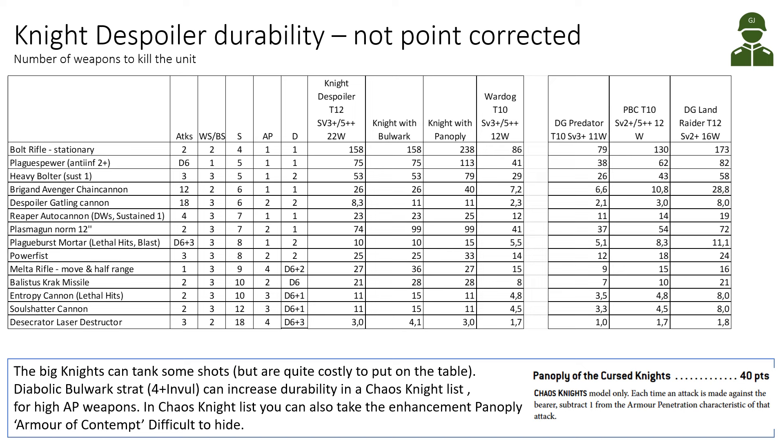The Diabolic Bulwark stratagem helps against high-AP weapons. In a Chaos Knights list you can also take the Panoply of the Cursed Knight for 40 points, which subtracts one from incoming weapons' armor penetration. This is quite strong, especially for lighter fire weapons like the Heavy Bolter — instead of needing 53 of those to kill it, you'd need 79. Of course, a Big Knight is also more difficult to hide, but you should be able to get some cover.